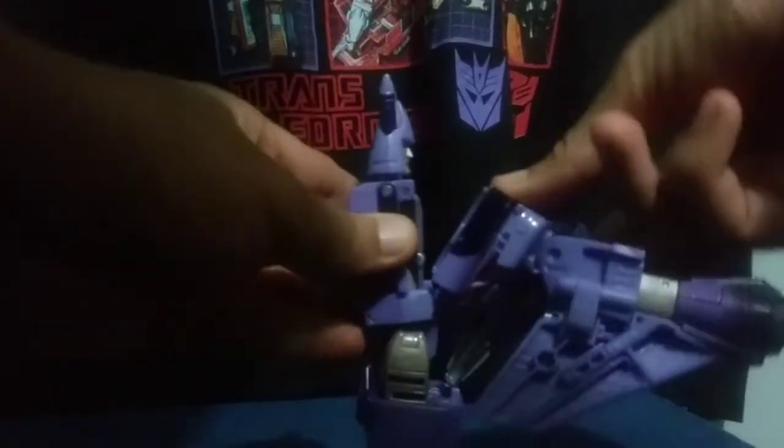Even I have to admit that that is some clever engineering — to have Cyclonus' head fold in while the rest of the jet mode forms from inside of his torso and chest. Then take this, fold that back up like so. Then take the legs, extend them like so, split them at the base. You can keep the legs together in order to fold — take these sections out, fold out his feet. Close these sections back in like so — that locks into place. Then split the legs.